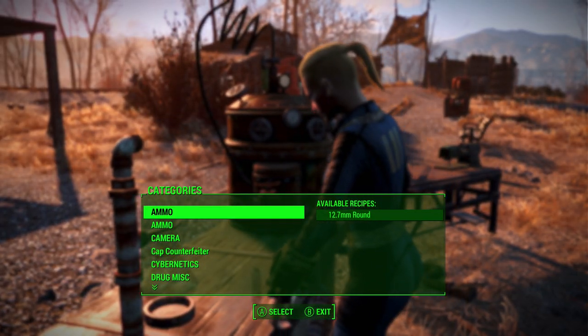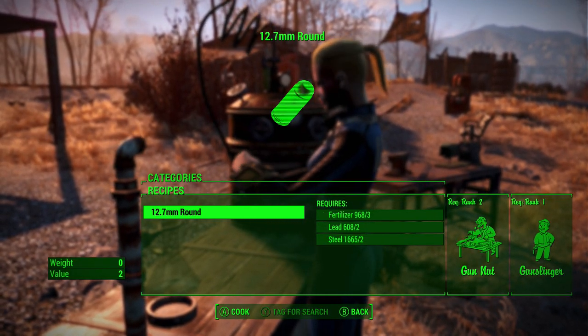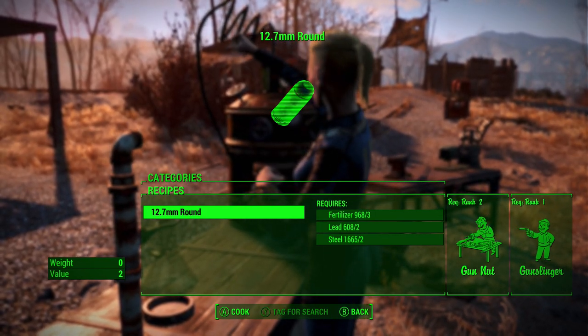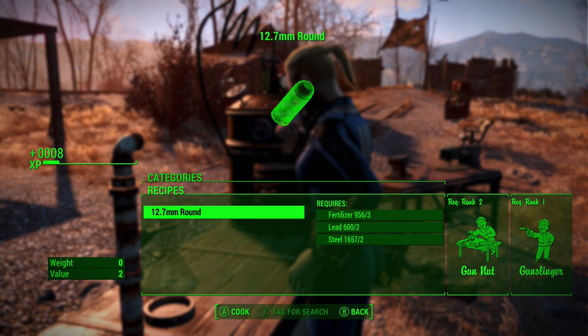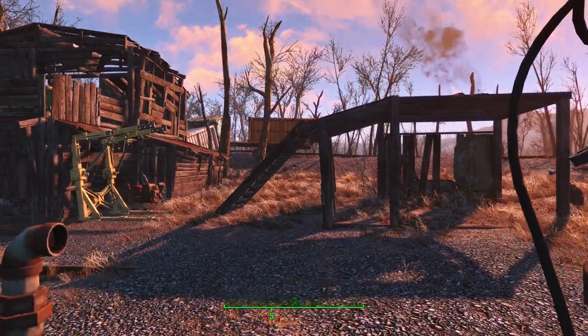It does use special 12.7 millimeter rounds. If you'd like those for yourselves, you can find them at vendors — this is also where you can find the weapon — but you can also craft them at the chemistry station. You need Gun Nut and Gunslinger, which makes sense because you want to use pistols and make them better. It's fertilizer, two lead, and two steel, which is not that expensive.